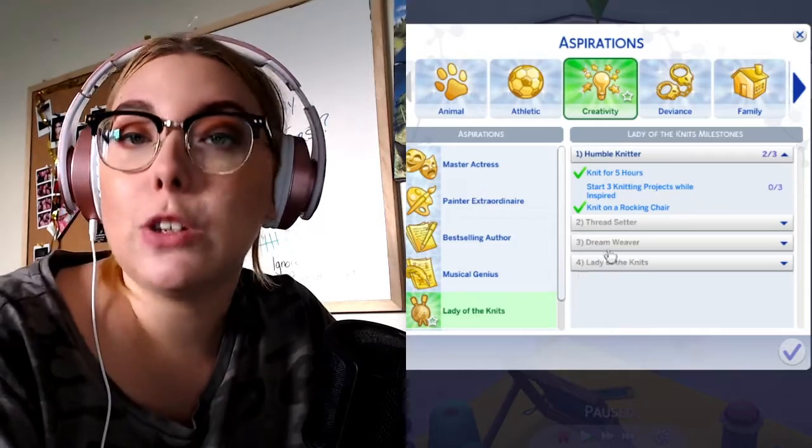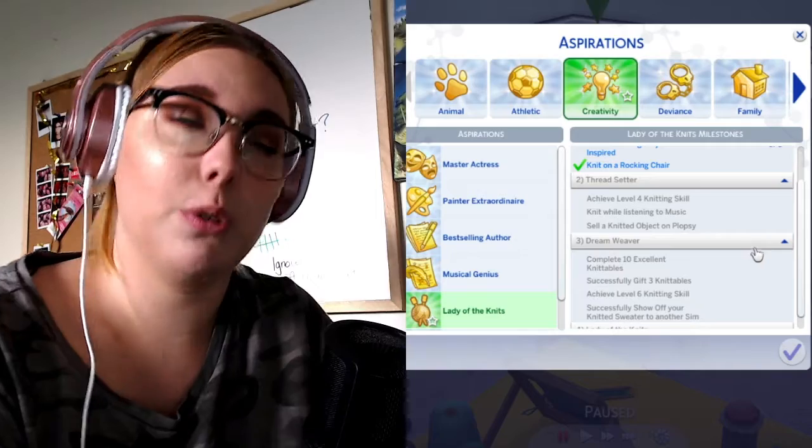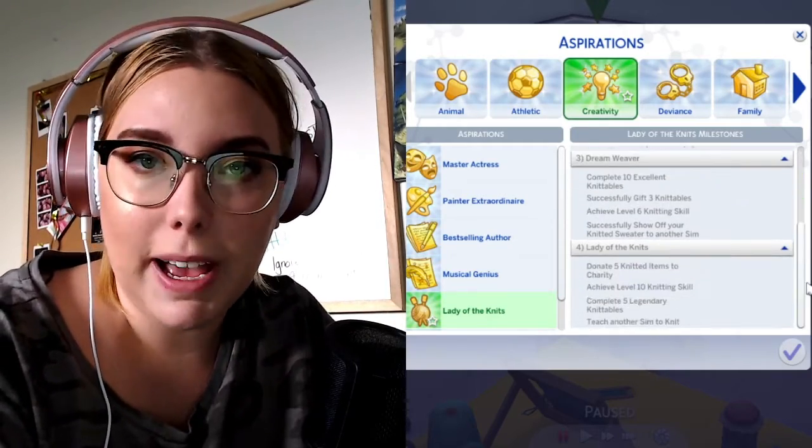One thing to note: there are no new traits that come with this pack. It's a stuff pack, so it's up to you to decide how important that is. I wish we had more traits and I wish they did more, and I wish we had more slots for traits for adults. We did get one aspiration, which like some other pack aspirations basically walks you through what you can do with this pack. It's kind of up to you whether you miss the full story aspirations from Sims 3 and Sims 2, or if you're okay with this walkthrough-style aspiration.